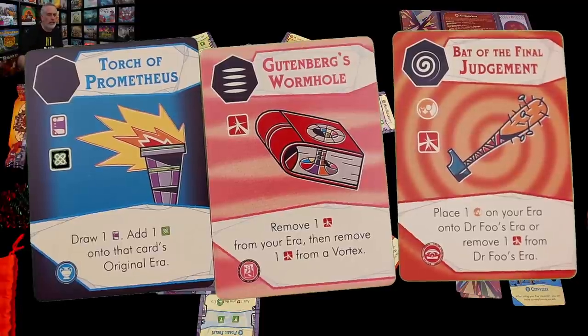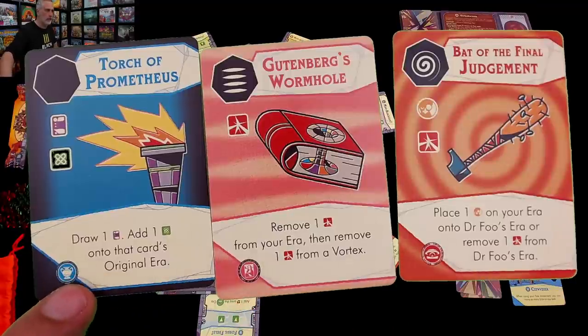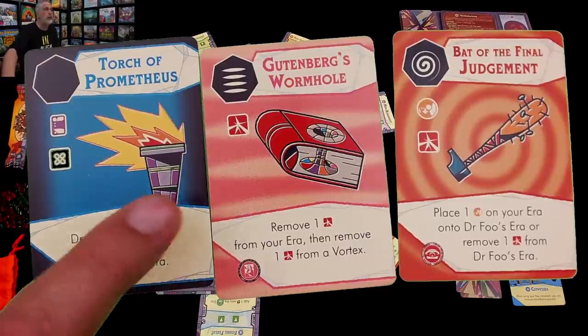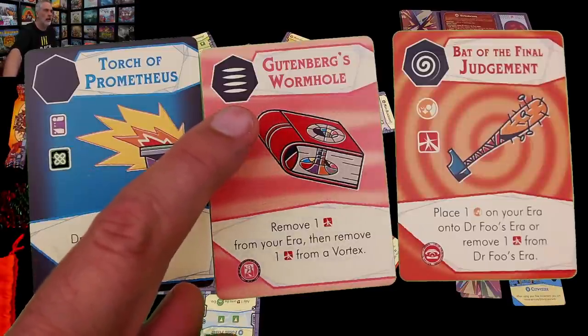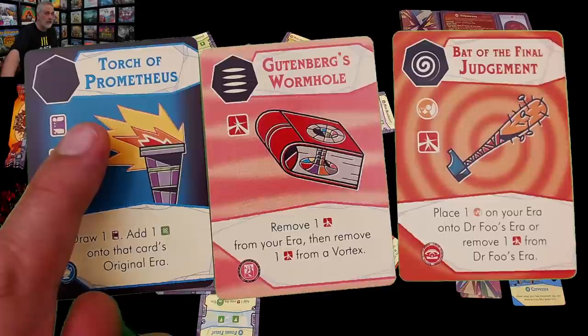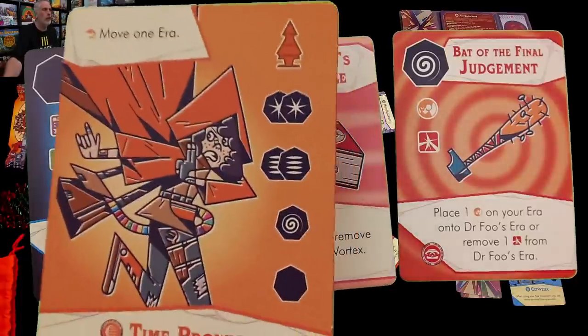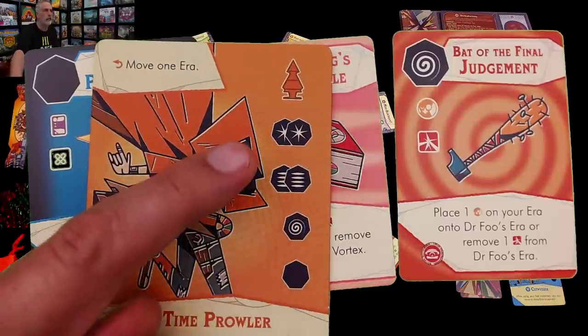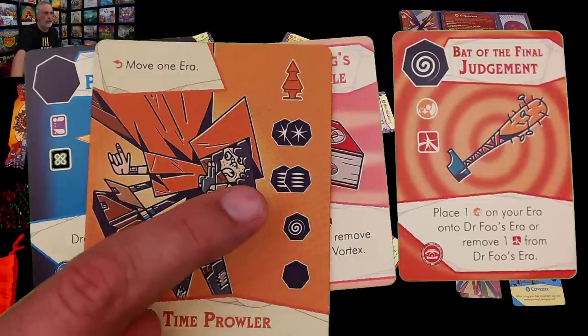Choosing who gets what goes into the issues of deck building, because each card has a time zone it would normally appear in — the Apocalypse, the Renaissance, the Year of Antiquities — and a special power you can use when you play them. They also have a dimension: flat, spiral, or black hole. While deck building, we want to try to get more cards of a given dimension. The Time Prowler's starting deck has two flat dimension cards, one spiral, and two stars — so spiral is not as good for her.